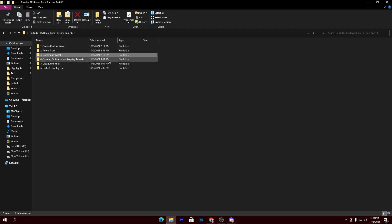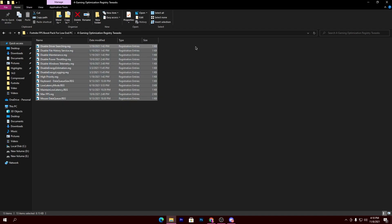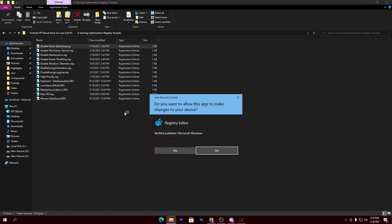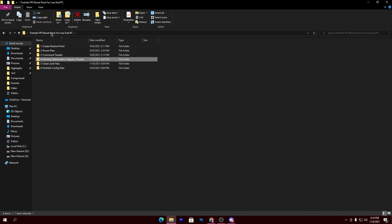The next step is the Gaming Optimization Registry Tweaks. Open this folder and you'll find a bunch of registry optimizations which I 100% suggest you install on your PC one by one. First is 'Disable Driver Searching,' which disables automatic driver searching. Double-click it, click Yes, and install the registry file. There are also registry files for optimizing your mouse and keyboard, reducing input delay, and increasing overall gaming performance. Install all of these one by one.